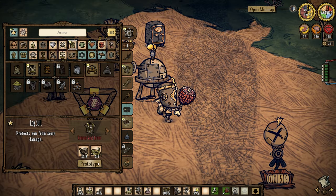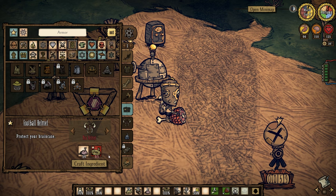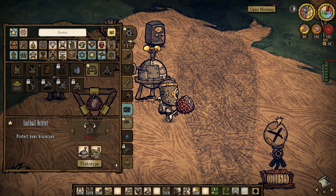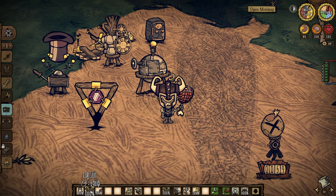And when it comes to armor, log suits and football helmets are fairly cheap, have decent damage absorption, and last a good chunk of time too. One uses the head slot and one uses the body slot, and you can determine which one you need depending on your situation.